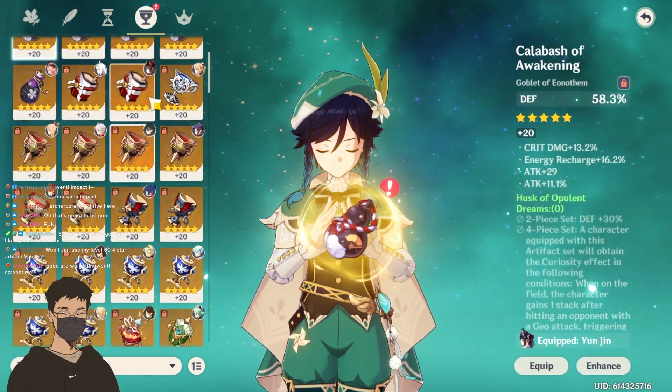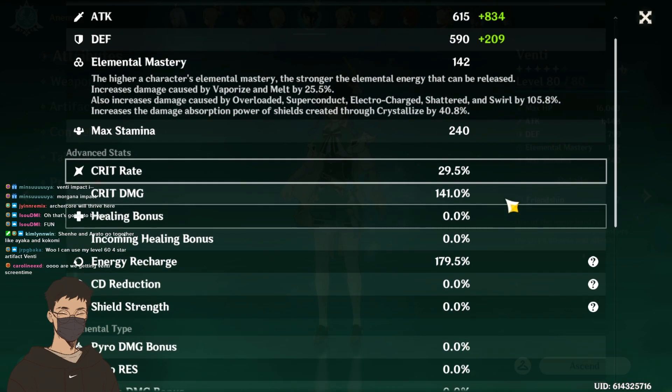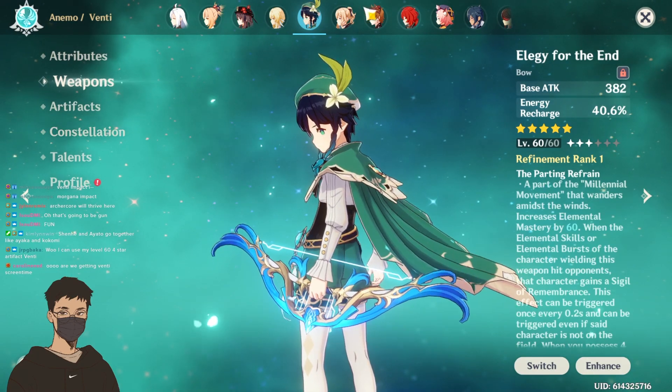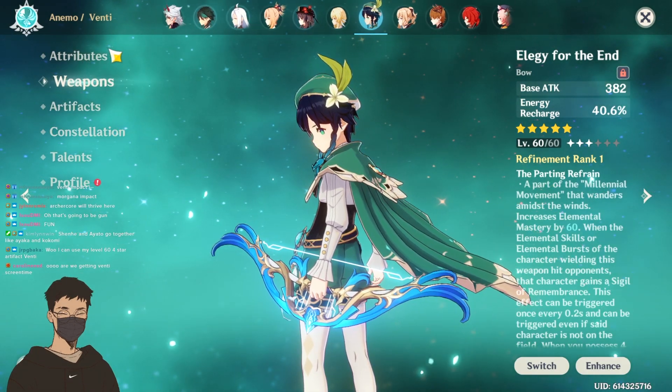We getting Venti screen time? We are. I don't ever use Venti. 29,141 EM — I mean, it's still going to be fine. And with Elegy at level 60, it's going to be fine.